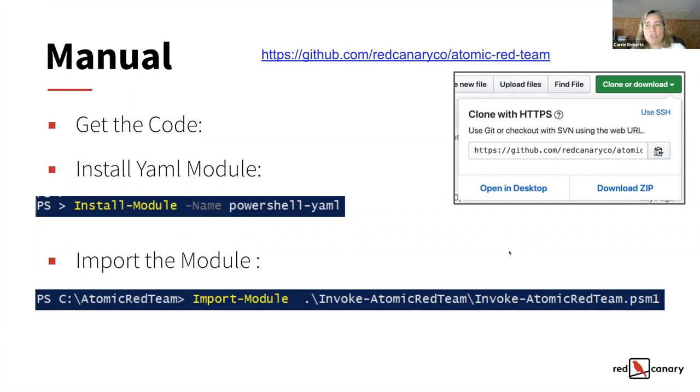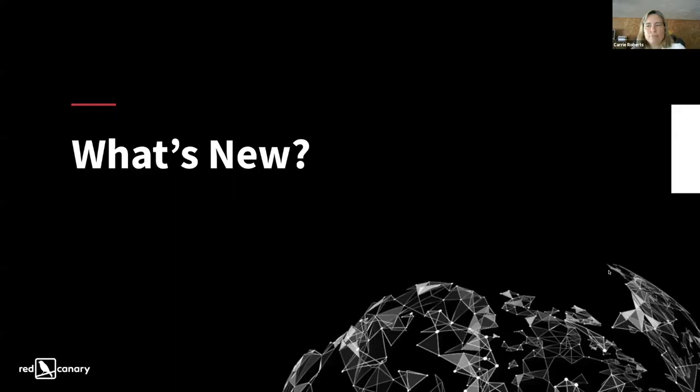If instead you just want to pull down the code yourself from GitHub, you can click on the clone or download link, download the zip and extract it, or you can use git clone if you're familiar with that. Once you get the code, you need to have the PowerShell YAML module installed, which helps read those test YAML files. Anytime you want to run it in future, you just import the module — specifically the invoke-atomicredteam.psm1 file — and that'll get you started.